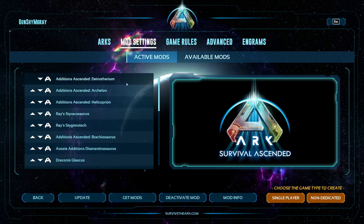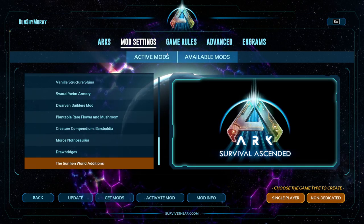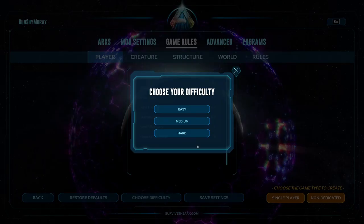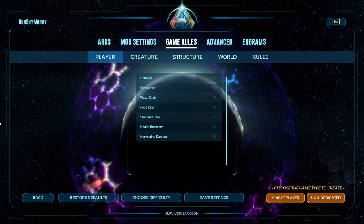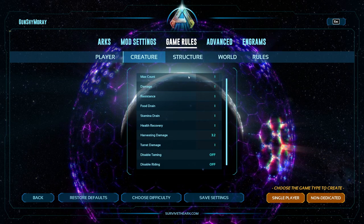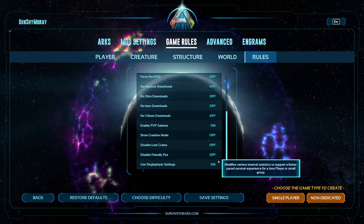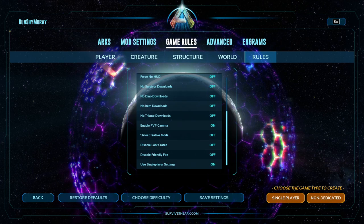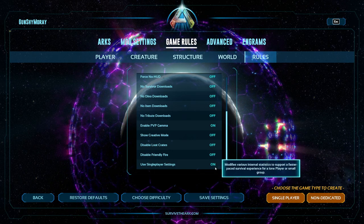Now there's one last thing — we're going to deactivate all our mods. With that done, we're going to choose difficulty and select Hard, because Hard will set everything to default server settings — essentially vanilla ARK like playing on a public server. I don't know why people get so mad about single player settings being on; they do give you better control and you can actually do stuff more effectively. You can always turn it off.